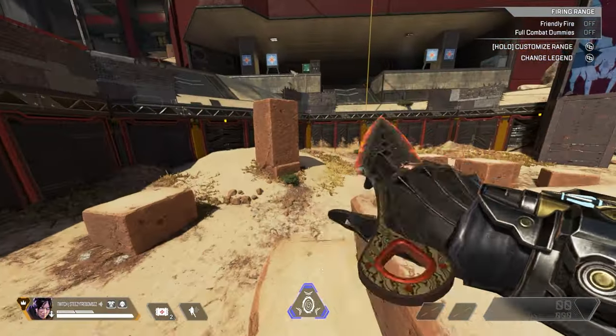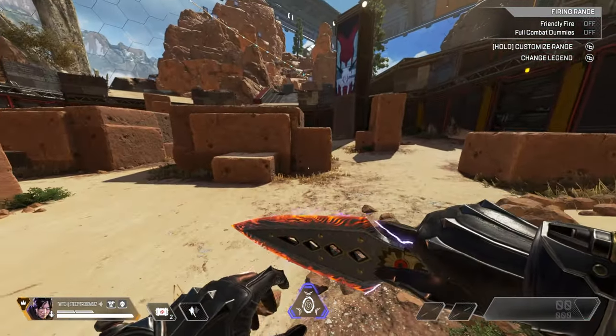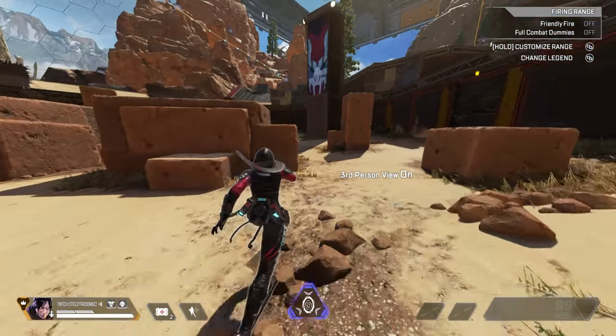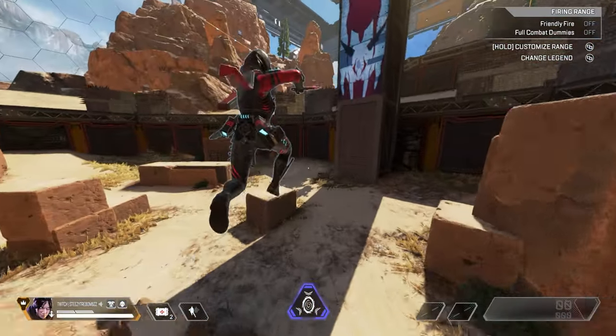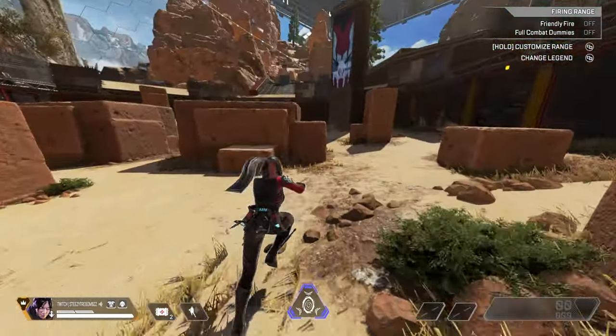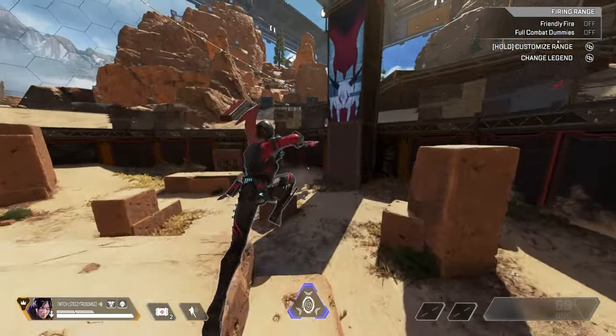That's really about it for the how-to. The important thing to keep in mind is that you can superglide and edge jump off of anything that you can do a mantle animation on. You can also start adding different directional input movements to change which direction you are sliding, which can lead to some crazy clips.